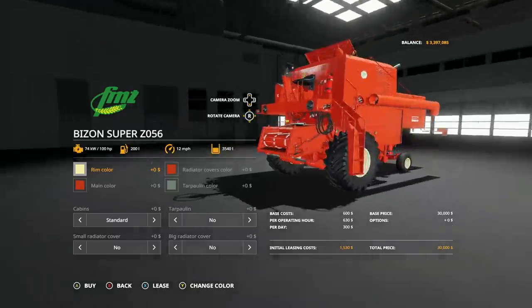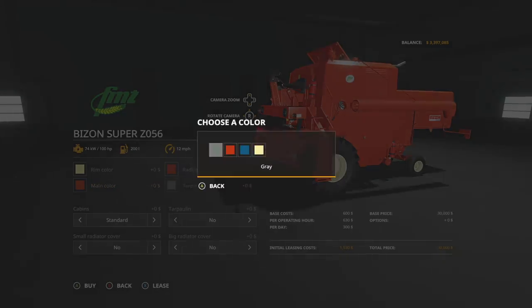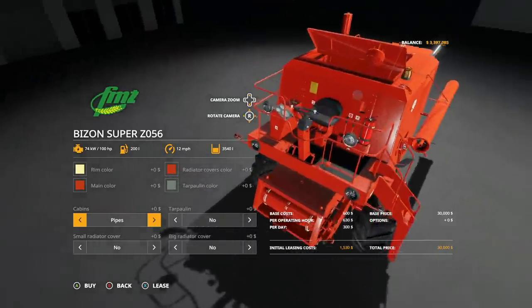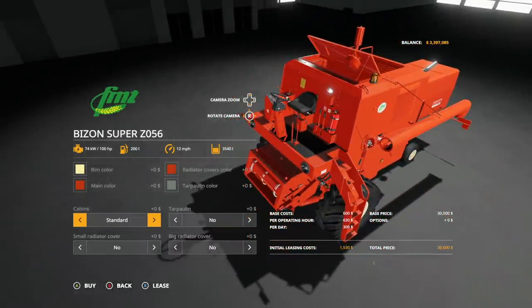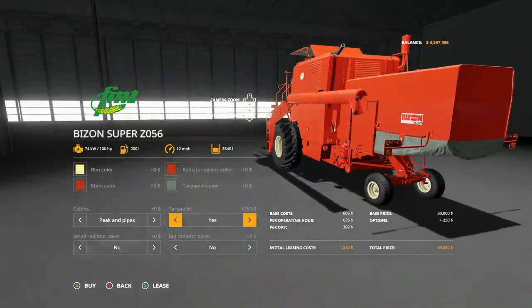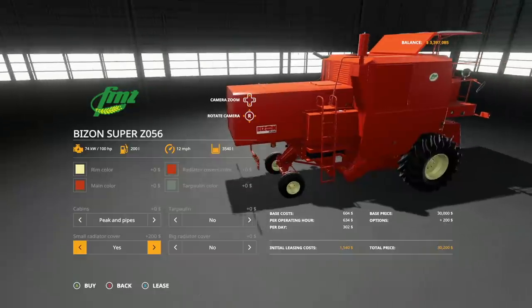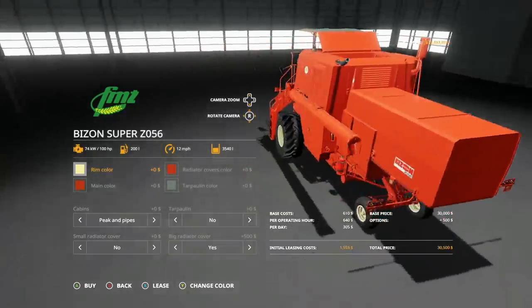Let's stop and look at the customization. Rim color: we've got multiple different rim colors. We also have radiator covers with different options. Main color: lots of different choices. Tarp color: a couple of different ones there as well. Cabins: you can change this up and add things around the cab — useful if you're prone to falling off heights. Tarp blend: no or yes. Small radiator cover: yes or no. Big radiator cover as well. That's all your customizations — a little expensive for just cosmetics.